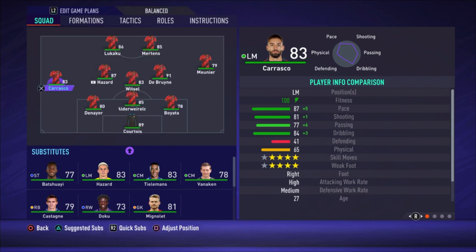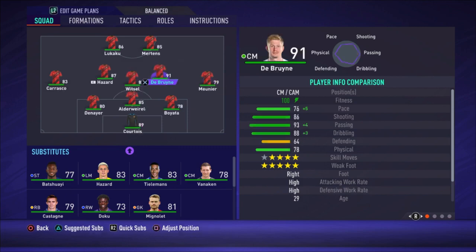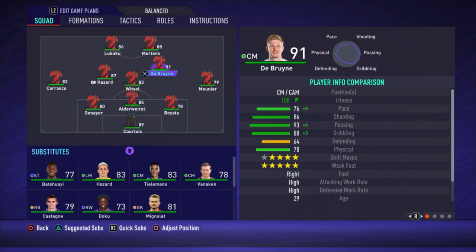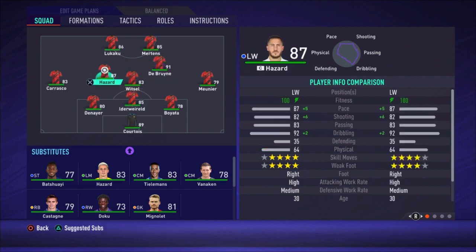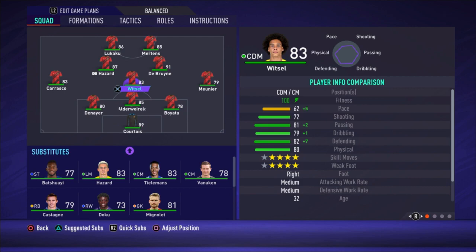I'm setting Carrasco as left midfielder, then doing the same with Meunier — dropping him back a bit and confirming him as right midfielder. Then for De Bruyne, putting him a bit forward and choosing right attacking midfielder. Same with Hazard — putting him forward as left attacking midfielder.